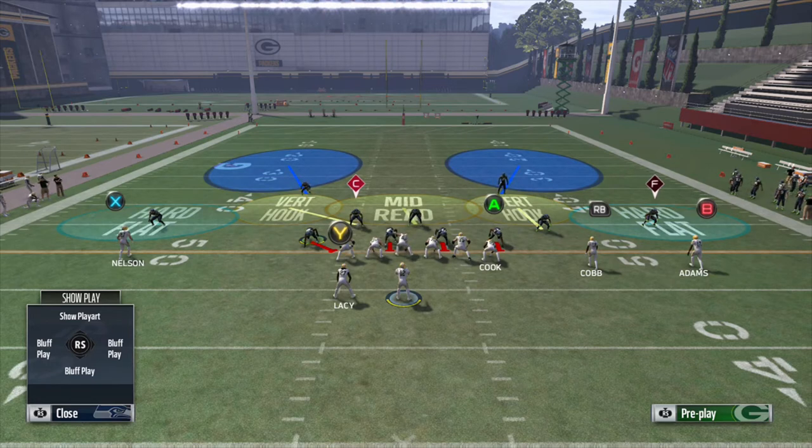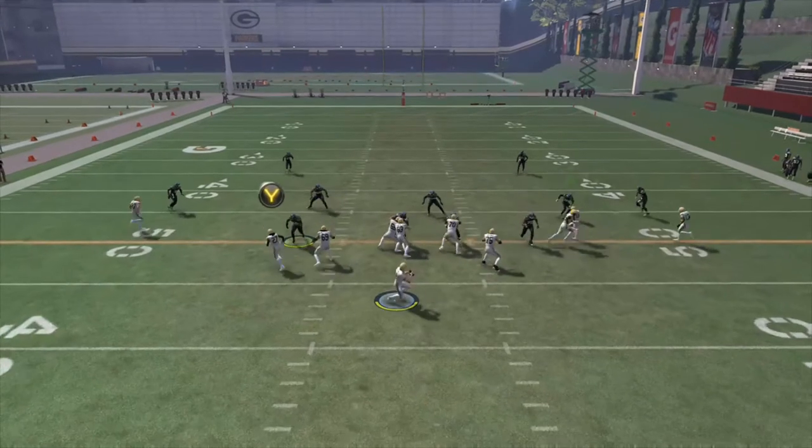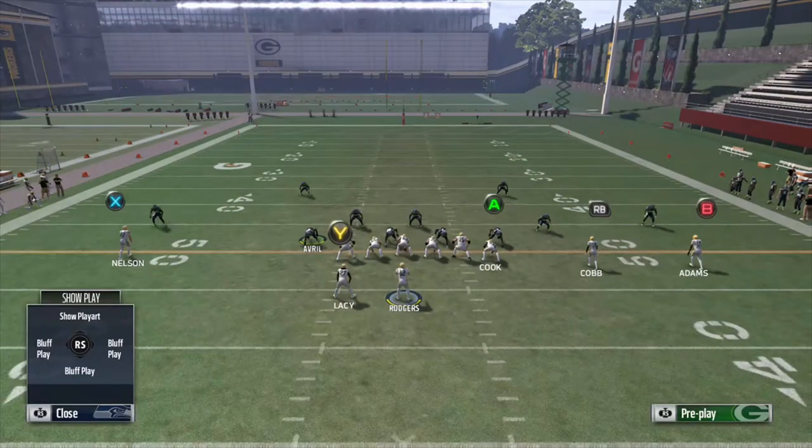Another good situation for hard flats is in third or fourth and short, where you don't want to give your opponent anything easy and quick to the flats and want to make him stay in the pocket and make a read deep downfield. The hard flat is definitely the most aggressive of the flat zones. As you see, Lacey catches it, tries to get upfield, and the hit jars the ball loose — flat routes are not going to fly against hard flats.